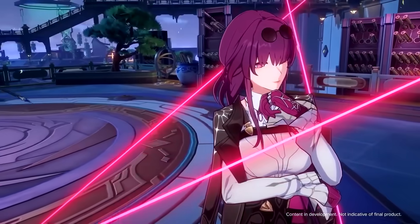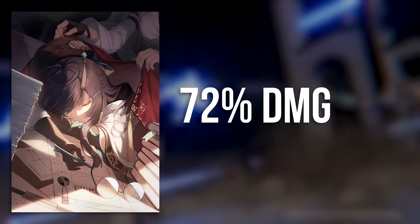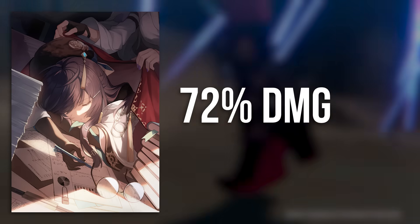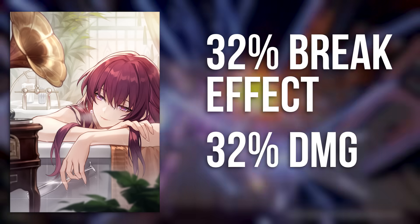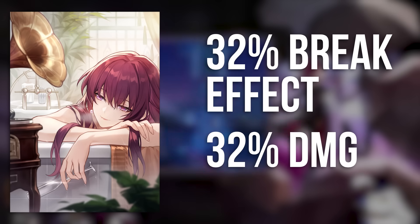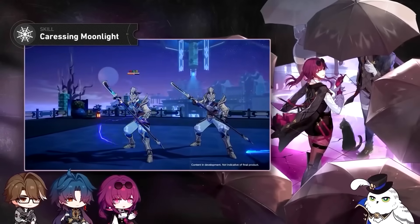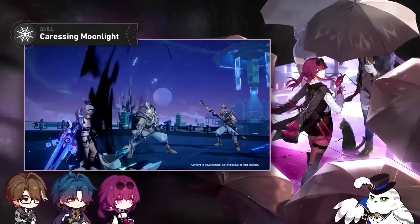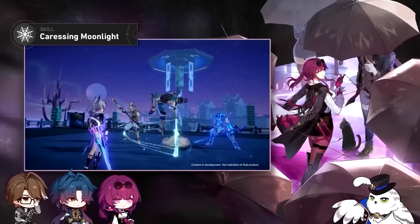The next best option, and one you don't have to build extra effect hit rate for, is Goodnight and Sleep Well. If you can get it to S5, it'll provide a similar level of value to a signature anyway — S5 gives you up to 72% extra damage, which also applies to DOT. For free-to-plays, S5 In the Night increases break effect by 32% as well as giving 32% extra damage to opponents affected by shock or Windshear. In a team with Sampo you'll have a lot of uptime on that. Even though I don't advise prioritizing break effect in the build, having extra break effect is nice for the times you do manage to weakness break with her.